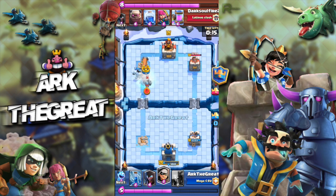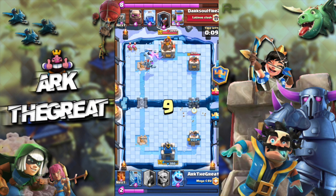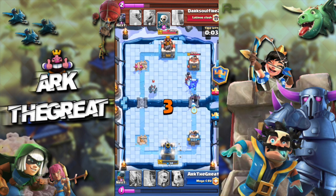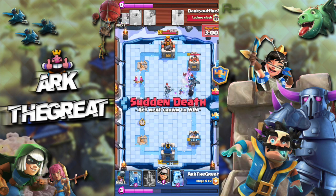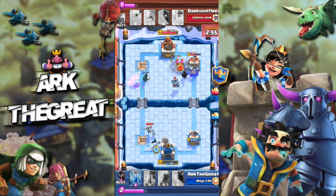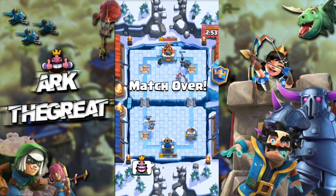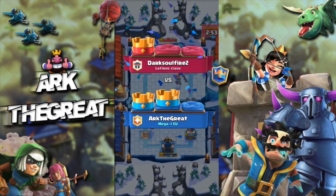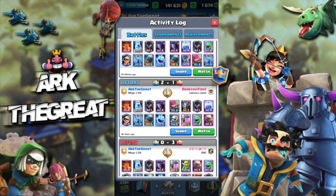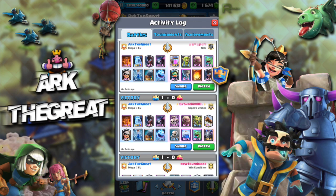Things are looking sad for me — my tower is at 380 health, and all he needs is two lightnings. I go aggressive with my PEKKA and night witch because that's the best I can do. PEKKA is not the best offensive troop, but in this case it doesn't have to be. With 34 health left on the tower, we're able to clutch it with the PEKKA. I give him a couple of laugh faces because that was hilarious — this poor lad lost with 34 health left on my king tower. That's a tilter if I've ever seen one.